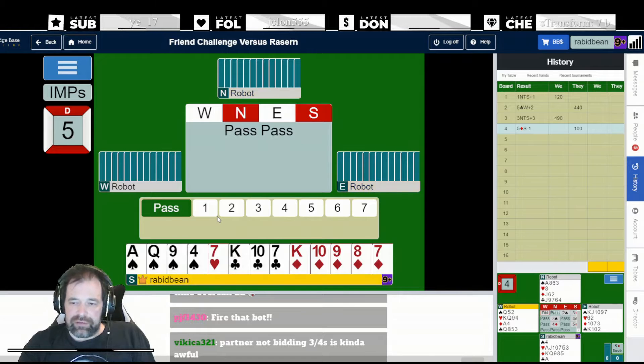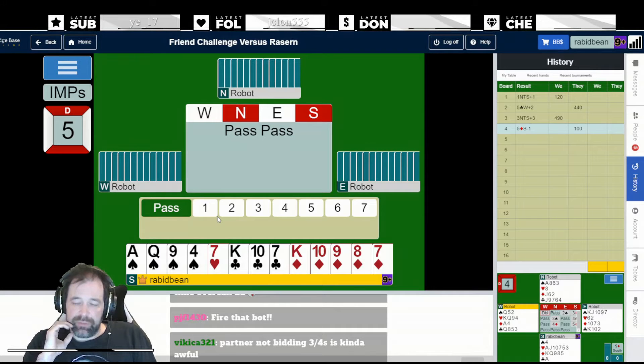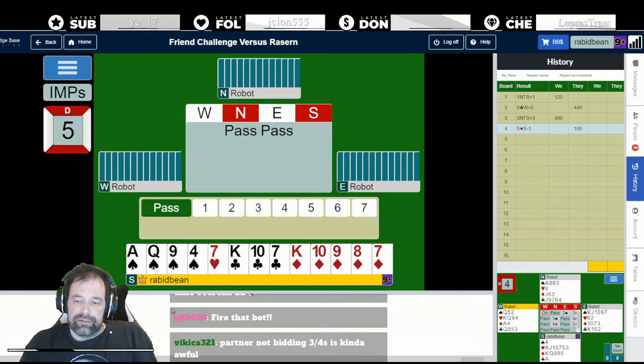If you look at the north-south hands, you kind of want to be in that contract. They can't really force you at trick one. If they lead a spade, it's pretty good - you just play a heart, ruff a heart, club to the eight, ruff a heart, play a diamond, and then your hand is good. Even when they led their best lead, I still had play. Thankfully, there isn't a line to make it.